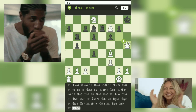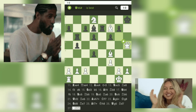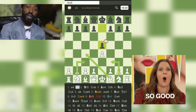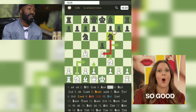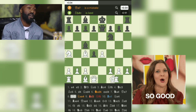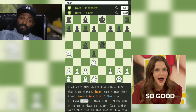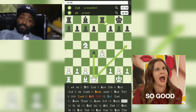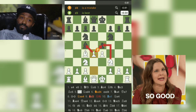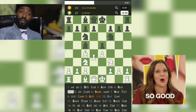A captivating performance by Ikwin_Nazir, demonstrating the importance of tactical awareness, piece coordination, and relentless aggression. This game serves as a reminder of the thrilling possibilities that chess offers. Lesson 1 — Awareness of tactical opportunities: White seized the opportunity to sacrifice a pawn on move 5 with d4, aiming to disrupt Black's position. This tactical decision led to an advantageous position and ultimately contributed to the victory.